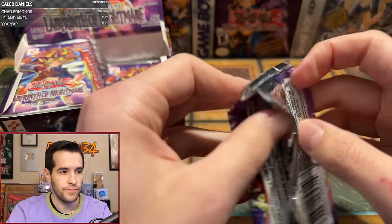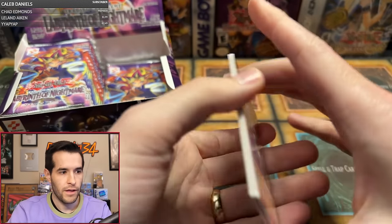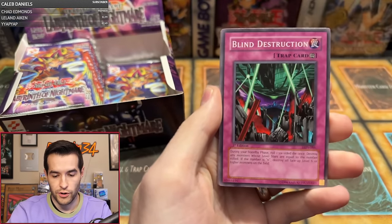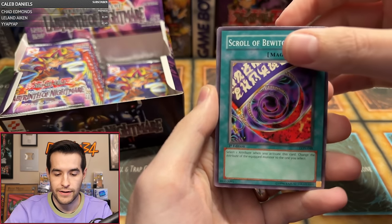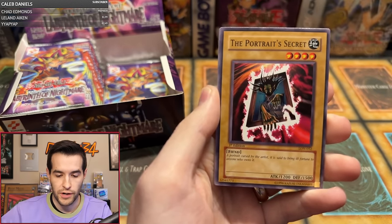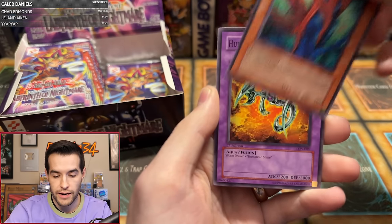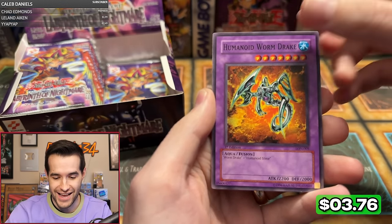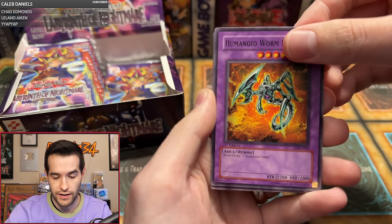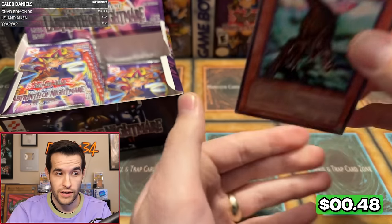Devon G second pack. Let's see what the next one will be. Amazon Archer, Blind Destruction — send us some luck, guys, in the chat and in the comments. Scroll of Bewitchment, Rock Spirit, Portrait Secret, Dark Door, Dream Sprite, Humanoid Wormdrake — there it is, we got one! And it's Wormdrake and Humanoid Slime, and Gilosaurus, the special-summoning monster. No foils there. We're now two for 11.